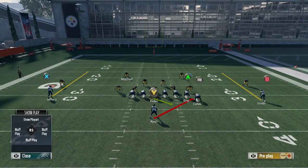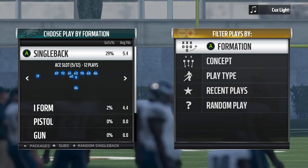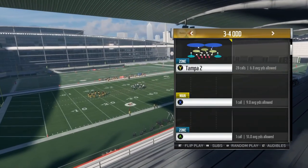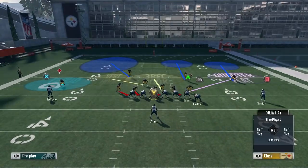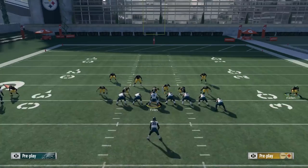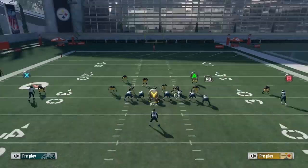So Cover 4 is well-suited for interior runs, Cover 2 for exterior runs like stretches and tosses. A hybrid between both that's been getting very popular is Cover 6. Cover 6 is Cover 2 on one side of the field and Cover 4 on the other. You want the Cover 4 side on the side you think your opponent will run to. What people started doing was manning up the outside cornerback on the outermost receiver on that side.